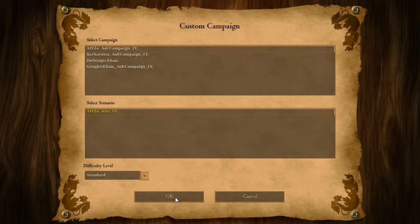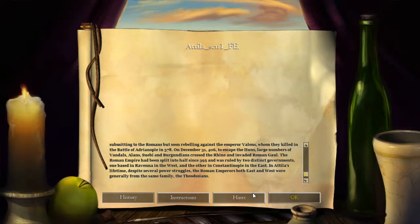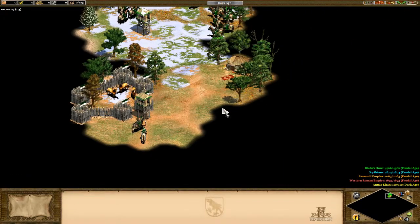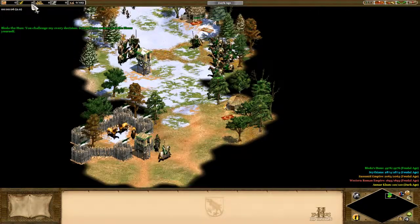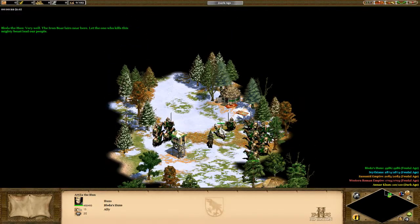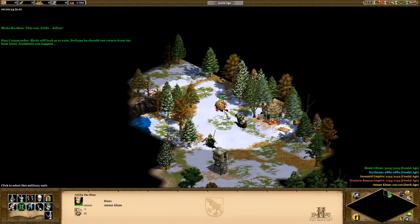This is for you, Sander, and for anybody else struggling with the more beefed-up AI. [In-game dialogue] 'You challenge my every decision. It is as if you seek to lead the Huns yourself.' 'Very well. The iron boar lairs near here. Let the one who kills this mighty beast lead our people.' 'This way, Attila. Follow.' 'Blada will lead us to ruin. Perhaps he should not return from his boar hunt. Accidents can happen.'